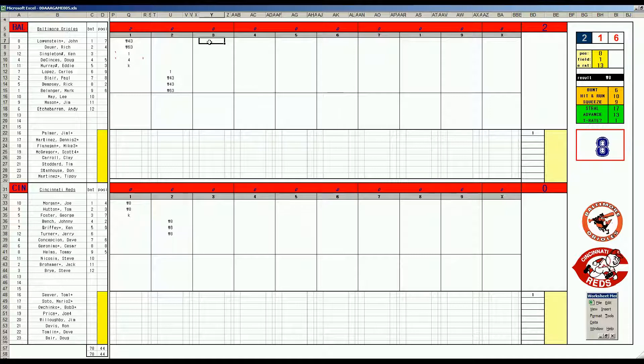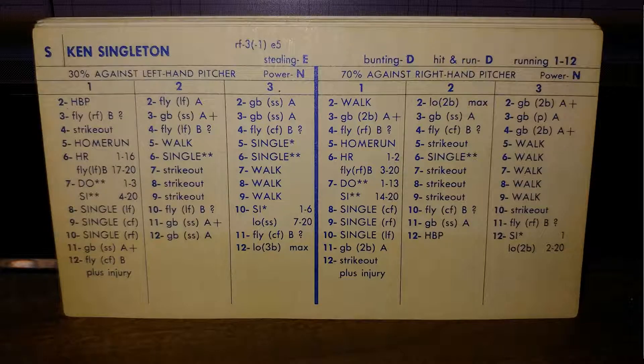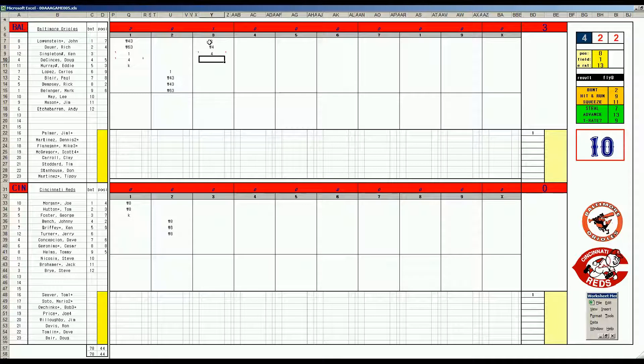Top of the third, John Lowenstein, 2-7 is a K. Rich Dower, 47, single 1-2 is a line out. And Ken Singleton, 1-5 — let's take a look at Singleton's card. The number three and four hitters for the Orioles connect early off of Seaver, and it's 3-0 Orioles. Here is DeSensei again, 4-4 off of Seaver. His card shows Homer 1-2-8, double — he misses the homer by inches, and that's a double.